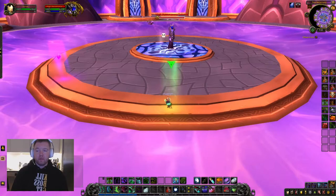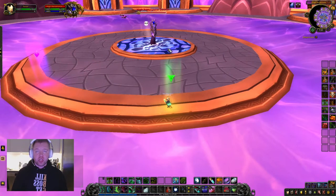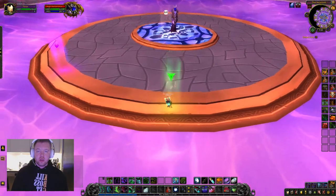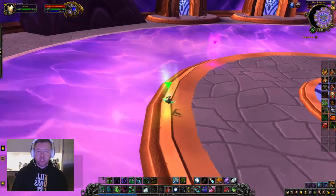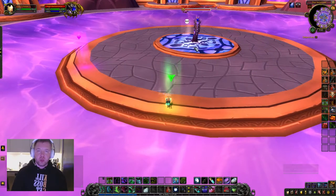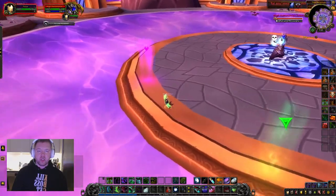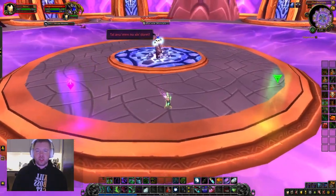So overall it's a big tank-and-spank fight with 80% of the fight being without a tank needed. The tank will pick up the Solarium priests as best he can once they spawn. There's no need to focus on the non-elite adds as they die incredibly quickly. Everyone will be stood on the triangle, Solarian tanked at the skull, melee at the skull as well, and arcane tanks off to the side.